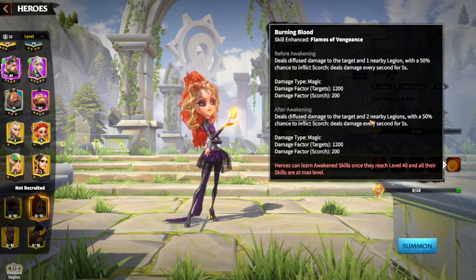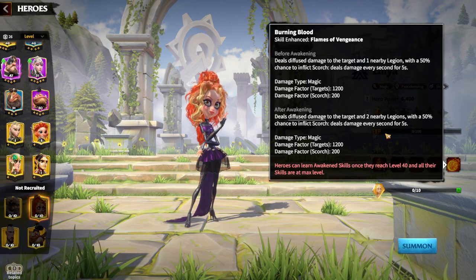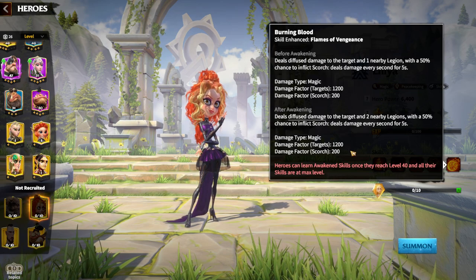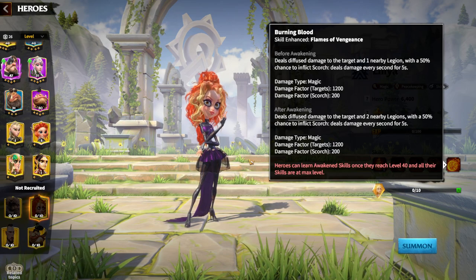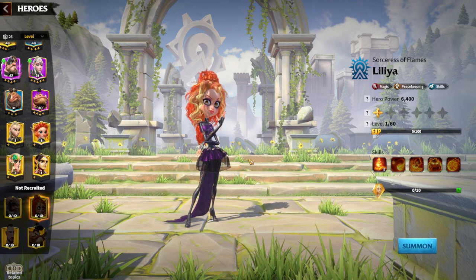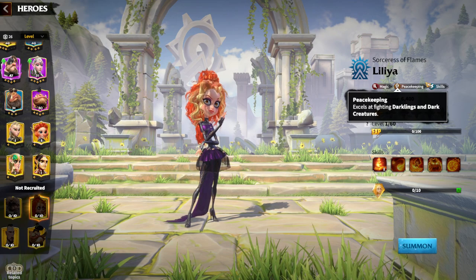This is the most important part — paying one dollar doesn't give you anything. You need to pay $101 to use Lilia in the best possible way. The awakening skill deals diffuse damage to targets and two nearby legions with a 15% chance to inflict scorch, dealing damage every second for five seconds. Whenever you're fighting in wars with 10-15 legions standing together, you're applying scorch to a lot of legions — a huge amount of damage. That's why Lilia is the best mage and damage-dealer hero.